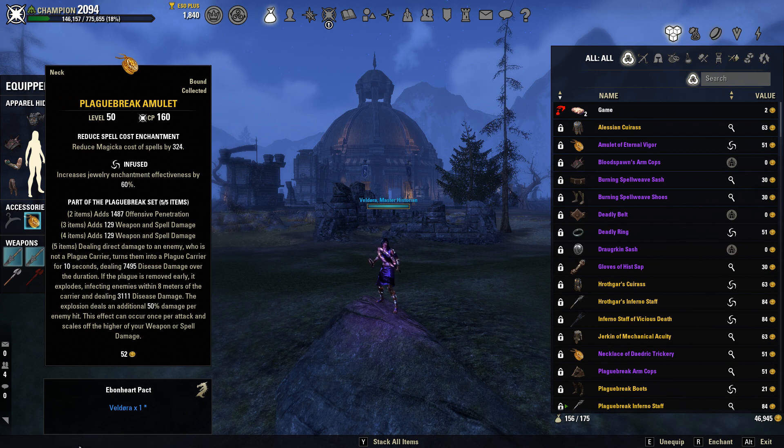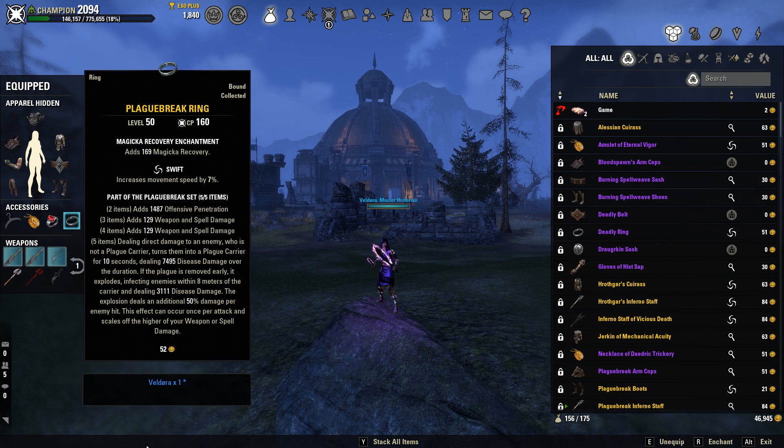Our necklace is going to be a Plague Break amulet, infused, with a reduced magic cost glyph — reduced magic cost is disgustingly OP on mag DK, and I recommend running at least one on every single DK build. It's going to really help your sustain a lot. Our other ring is going to be a Plague Break ring with a magic recovery glyph in the swift trait.